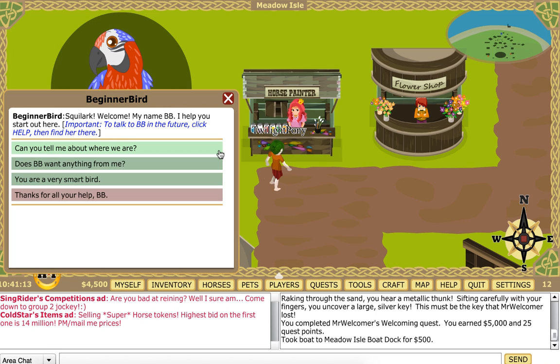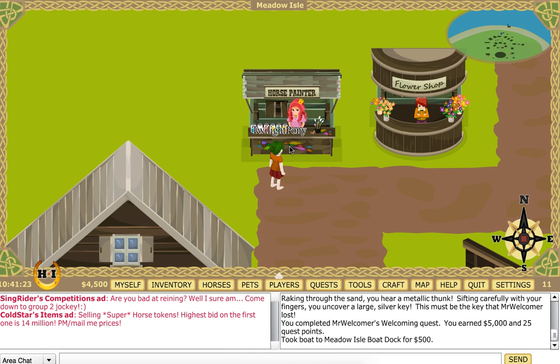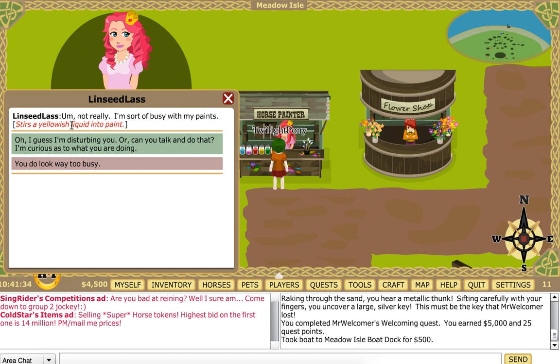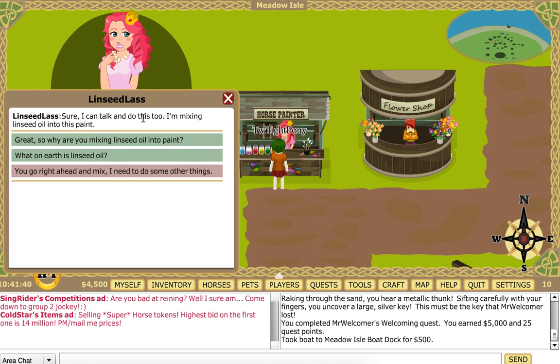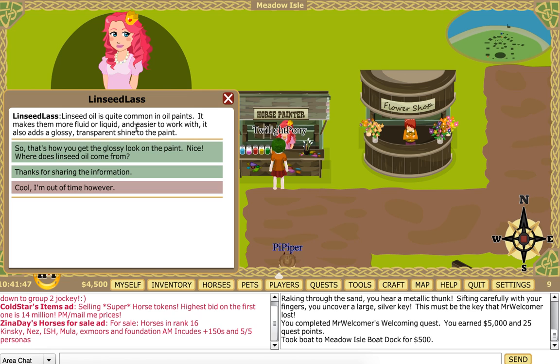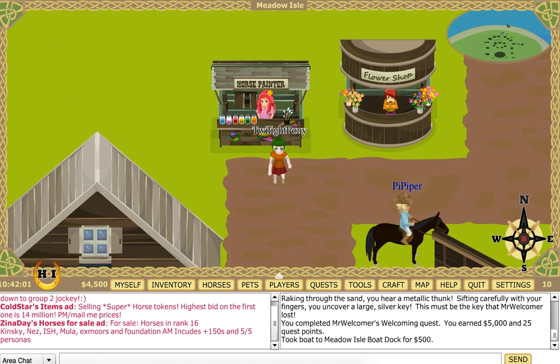Squawk — welcome! My name is BB. I help you start here. It's important to talk to BB in the future — click Help and find her there. Can I talk to this person? Hi, you look a bit bored. Not really — I'm sort of busy mixing linseed oil with this paint. Stars are yellow so I could enter a paint. Linseed oil is quite common in paints — it makes them more fluid and easier to work with, and it adds a glossy transparent shine to the paint.